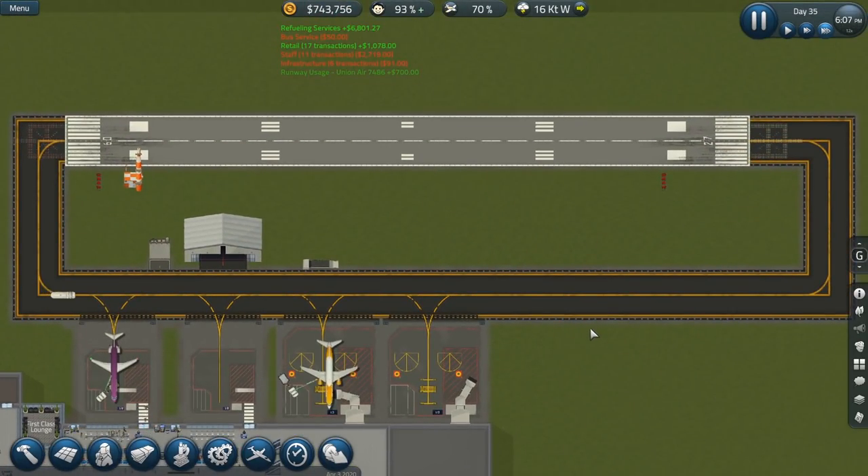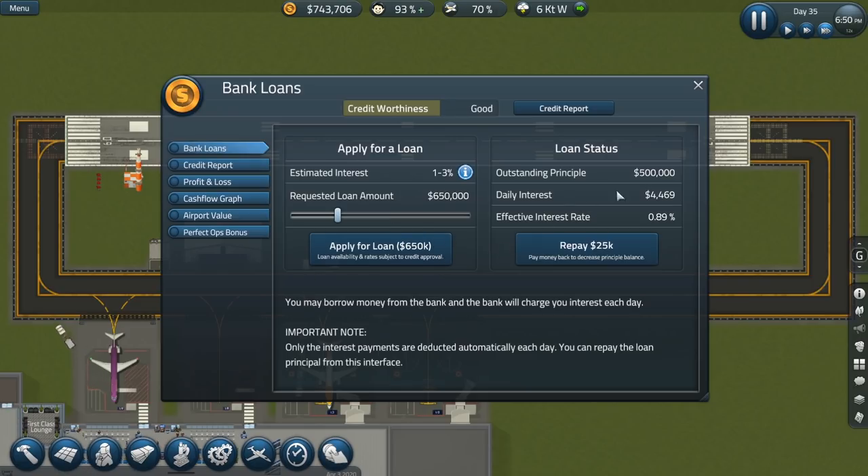$738,000 — that looks pretty good. Granted, we do have that loan for $500,000 that we're going to pay off, but that shouldn't be an issue. Our daily interest is only $4,000 — so I'm not really concerned with that loan at all.